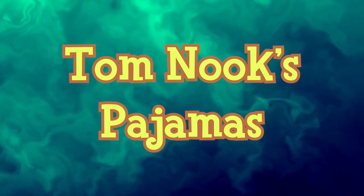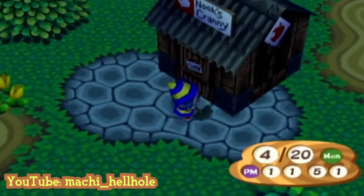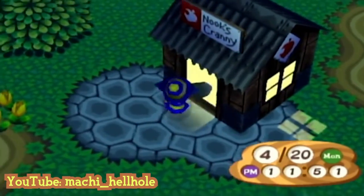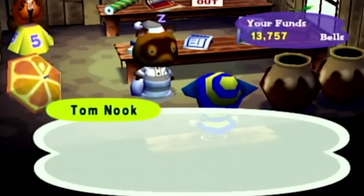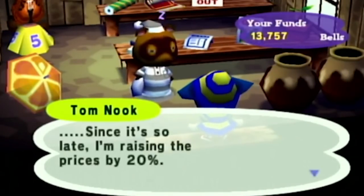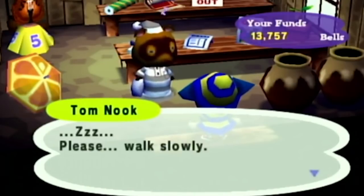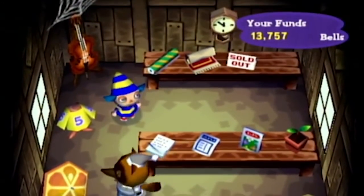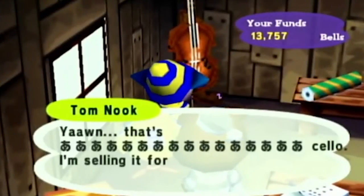In Animal Forest E+, the player can wake up Tom Nook after hours by banging on the door three times with a shovel. He will be in his pajamas and allow you to shop but will move much slower. Anything the player sells to him will be lowered from its base price by 30%. Similarly, prices of items in the shop will be inflated by 17%, and the player is only allowed to either sell or buy what is on display — the catalog and other options will not be available.